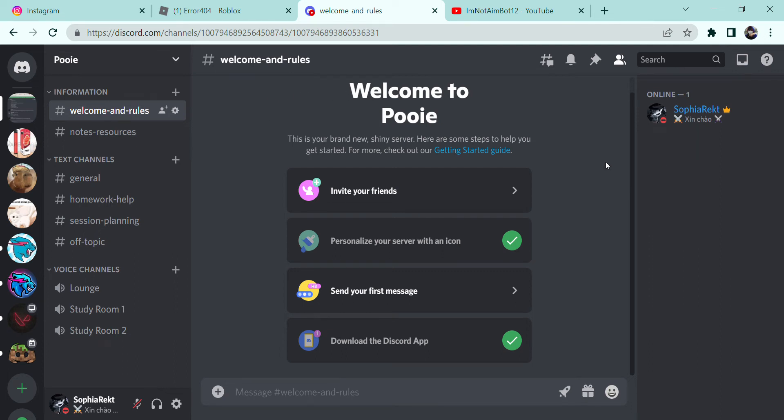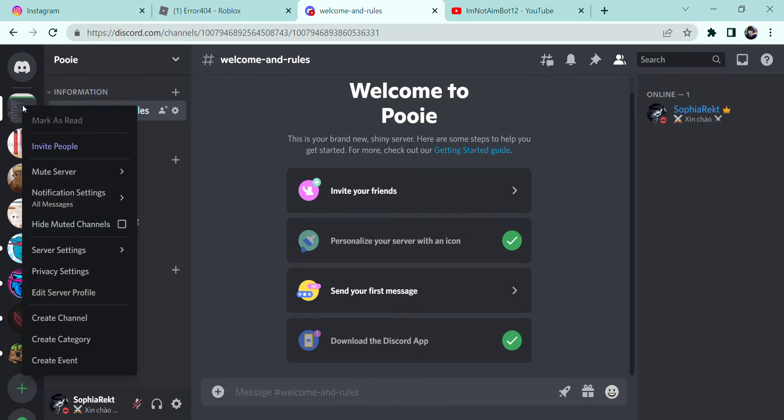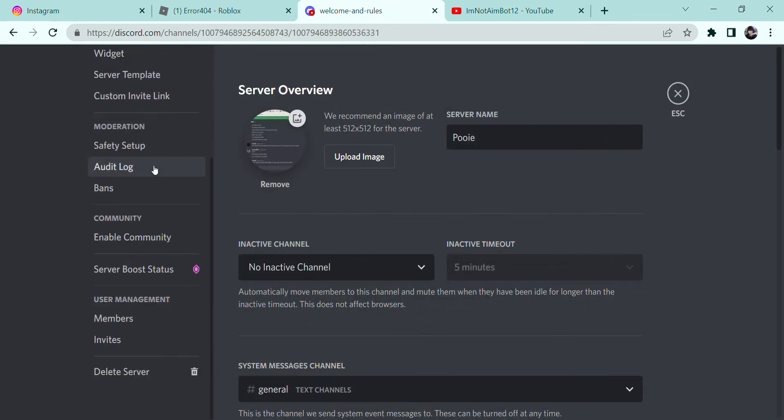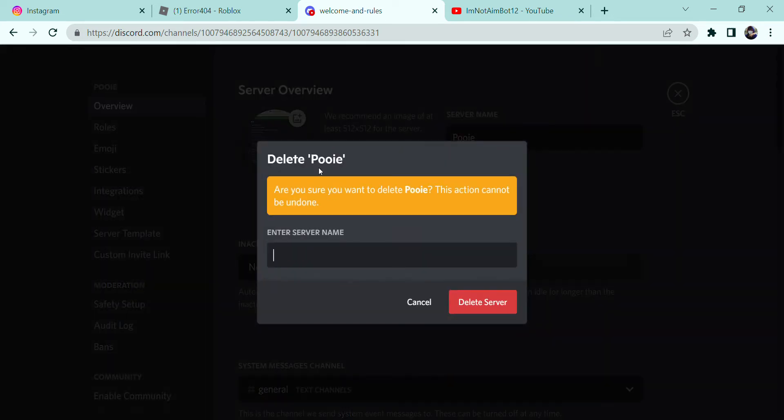Hi everyone, I'm a cuckoo and this is the tutorial on how to delete a server. You just left click, go to server settings, click on there, go down, then release server.